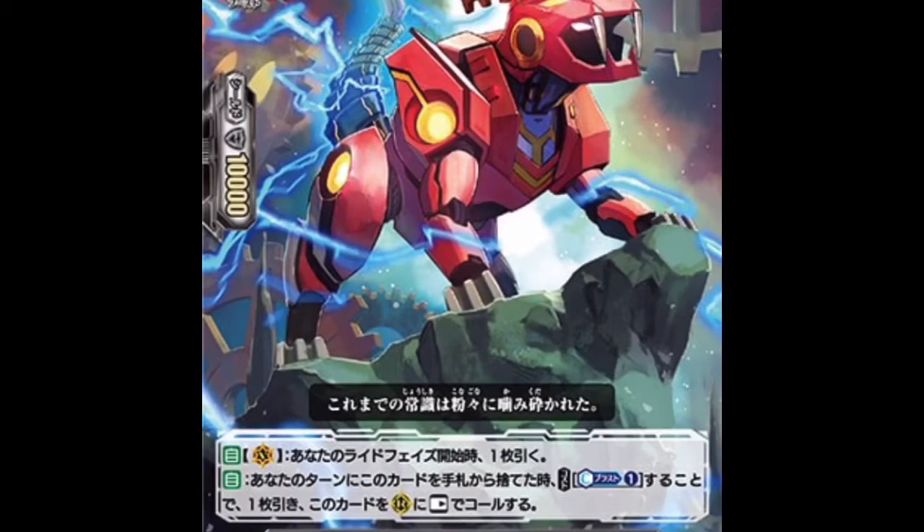Next up we have the grade one: Chrono Tooth Tiger. Two skills — first, on vanguard at the beginning of your ride phase you get to draw a card, which is nice. And his second skill: if he's discarded from your hand during your turn, you can call him to an open rear guard circle at rest.